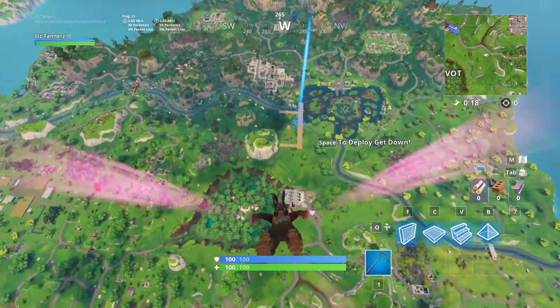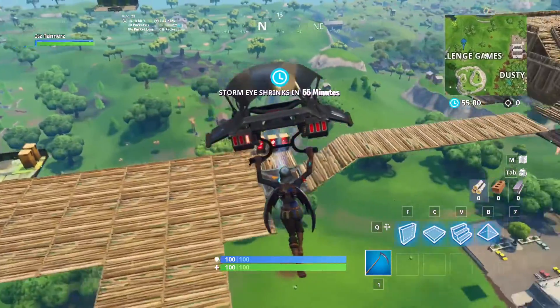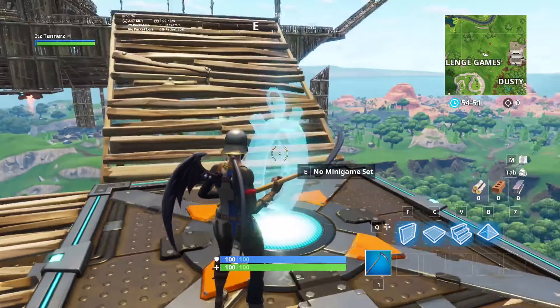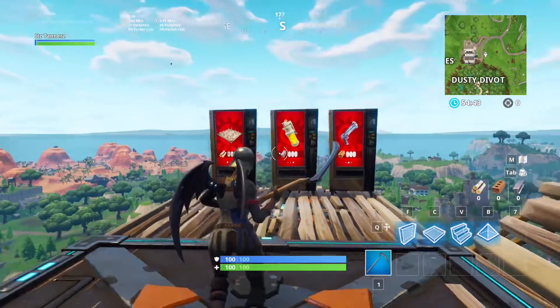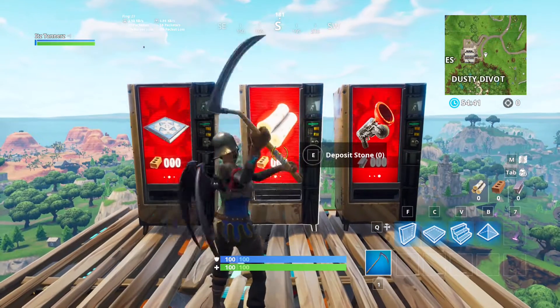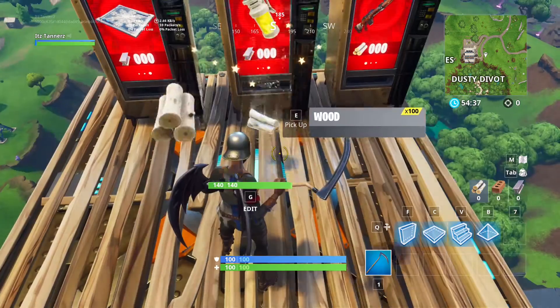Whenever you get down to the challenge games, you're going to land at the pirate ship mini game, as you can see what I'm doing right here. Wait around for a little bit, then look to your left and walk up to the vending machine that has the wood. You're going to get a couple sacks of wood — I got 300.